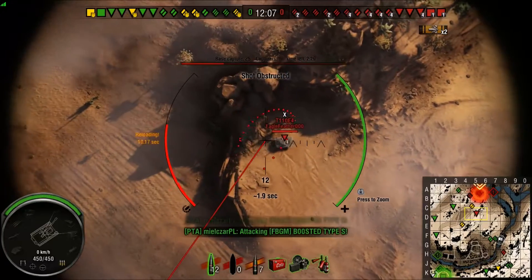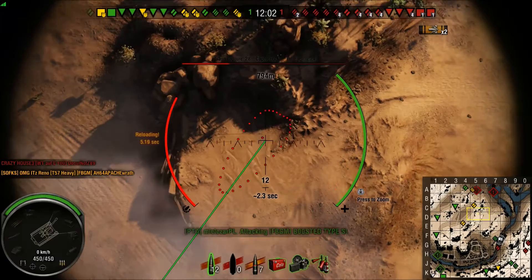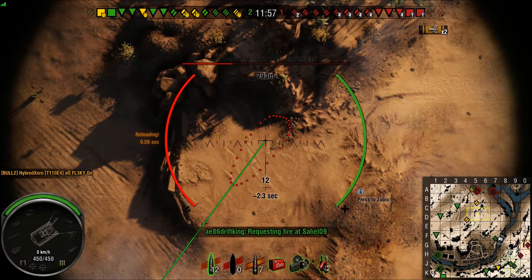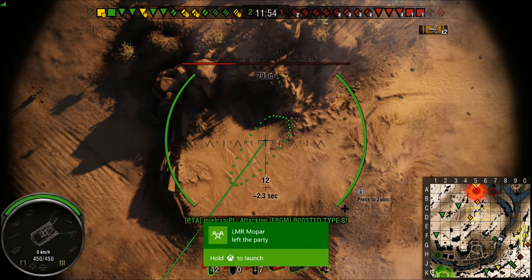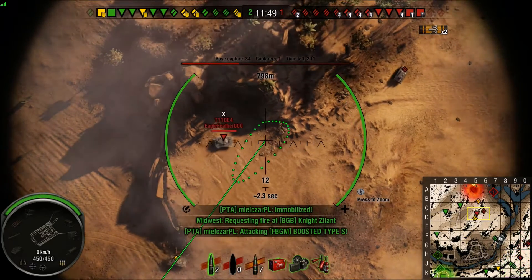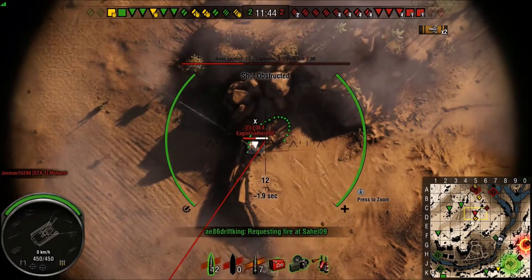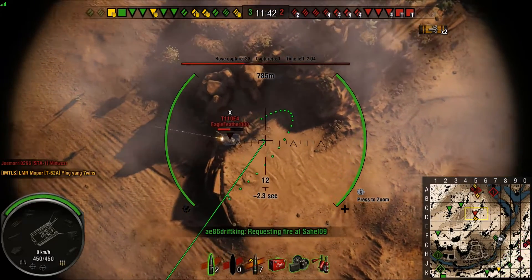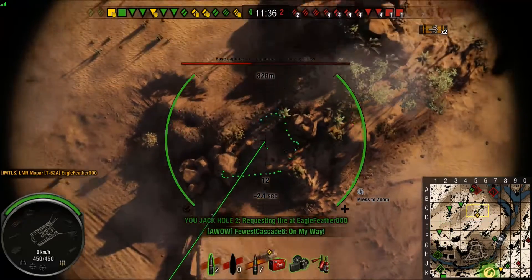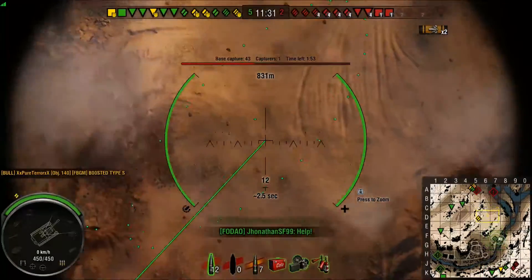Now we've got this E-4 just begging for it right here — I'm about eight seconds out from reloading. He disappears, but I know where he's at. I know my teammate is right there in the neighborhood, so I ask him if he can spot him and focus on this area. He spots him, but the E-4 pulls up to a spot where I can't actually hit him. He's getting chewed up really bad, so there's no reason for me to even take a shot — my platoon mate goes in there and cleans him up.